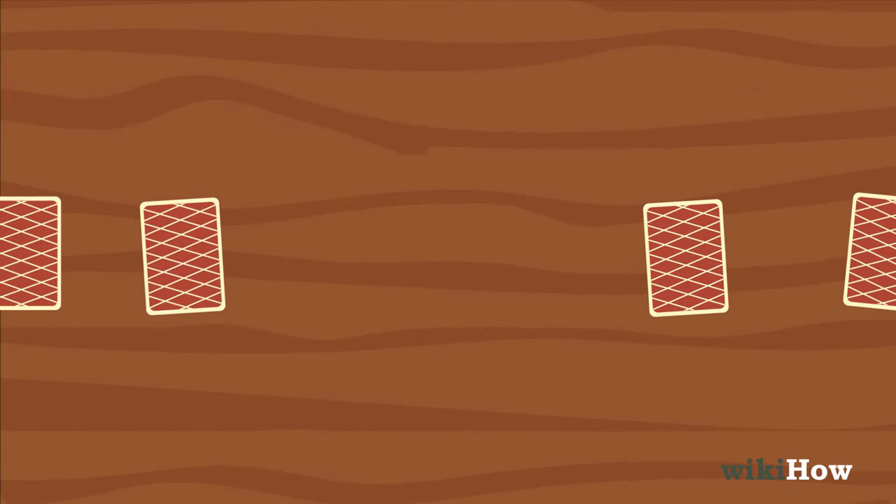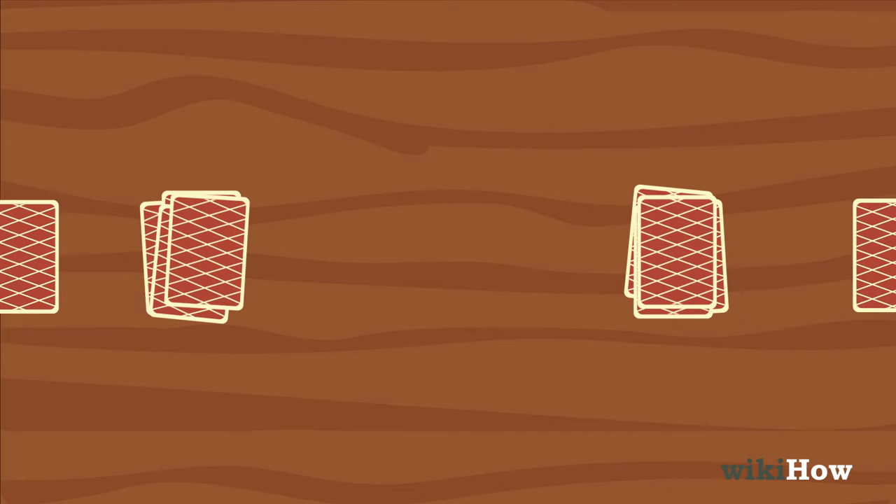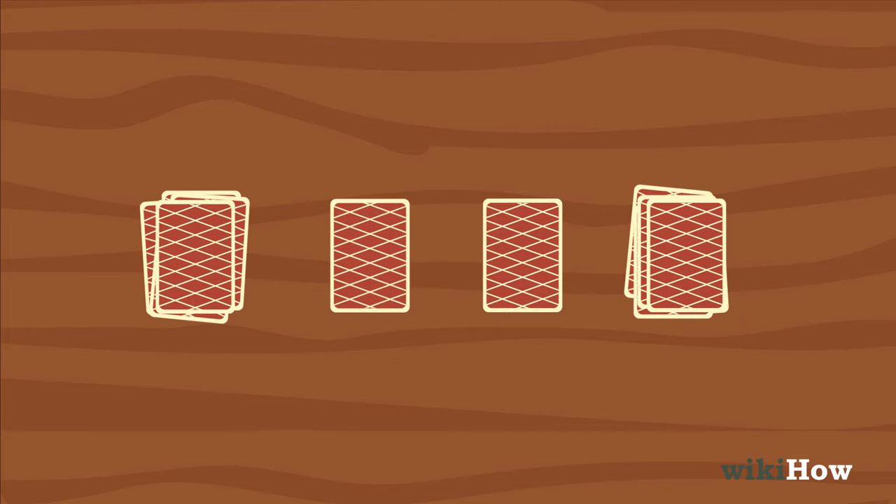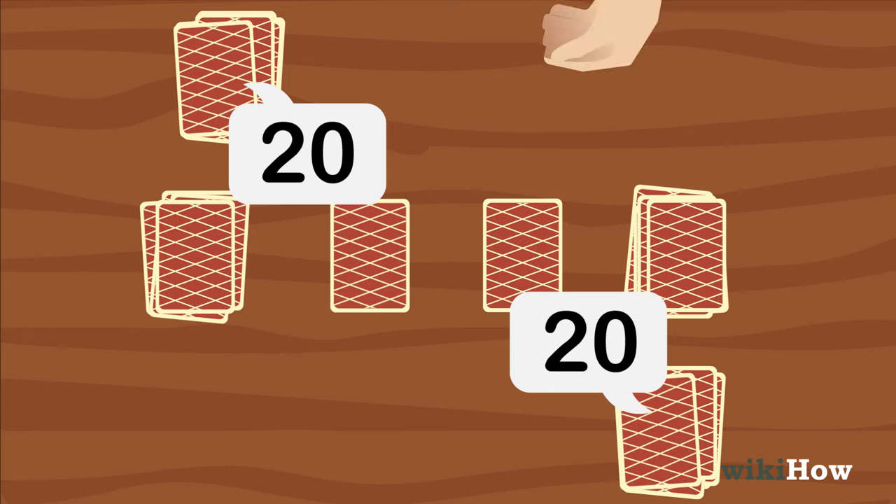To play, first place two piles of five cards each in the center of the playing arena, with two piles of one card each in between them. Then, deal twenty cards each to you and your opponent.